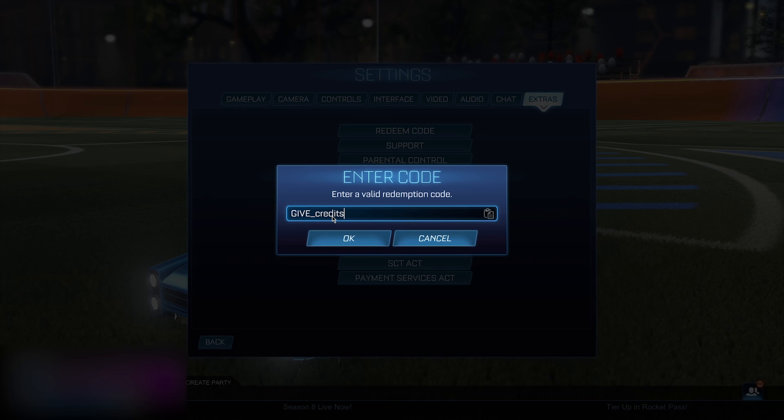After entering the code, go back to the main menu. Then go to the same section again and type the exact same thing: GIVE underscore credits, then brackets with the amount, then equals true. Click OK once again.